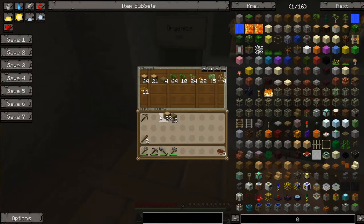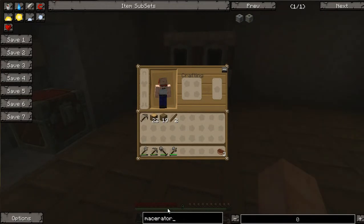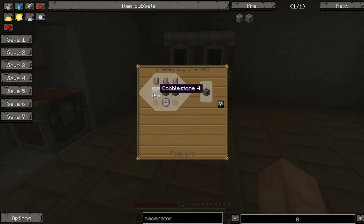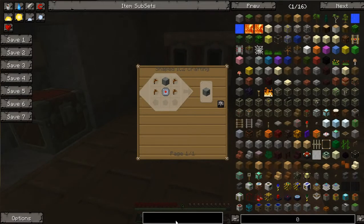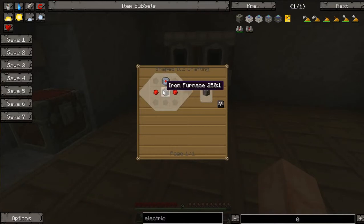The basis of Industrial Craft are machines that kind of extend your ore supply. The machines we want to build are the macerator, the extractor, and the electric furnace. These are the three core machines we want to build. What they do is they double your ore supply and cook it for you, and drastically increase your rubber supply, because we'll be using a lot of rubber.